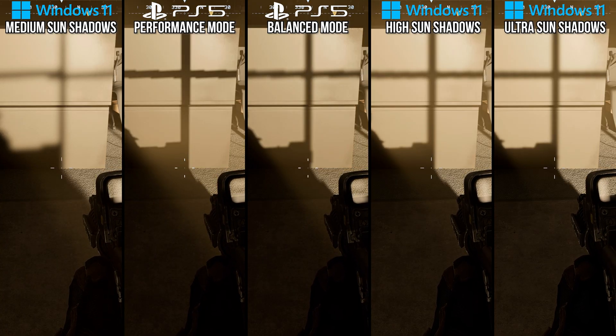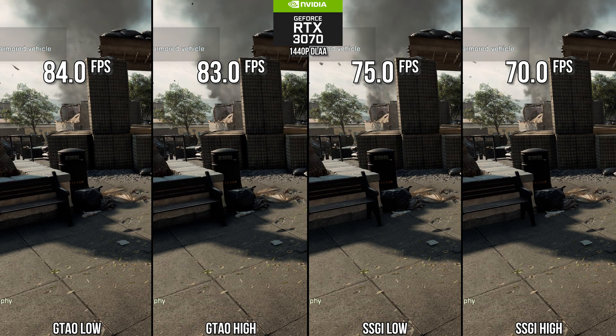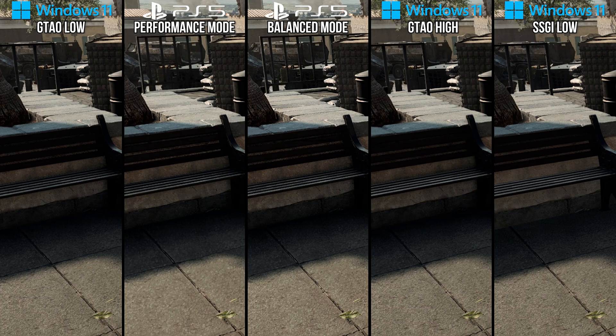Next up: ambient occlusion and screen space GI. I prefer the results of SSGI in this game as the SSAO black halo visuals look bad and ancient, but the cost is high for SSGI in comparison. I recommend a splitting of settings again — low optimized settings should use GTAO set to low, while upper end GPUs can use SSGI set to low to avoid that Far Cry 3 SSAO halo look. The base PS5 appears to be using GTAO, apparently set to low.